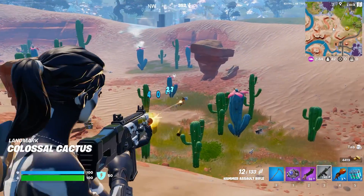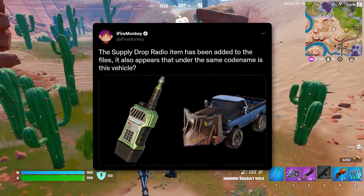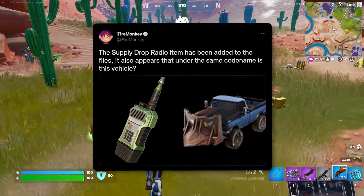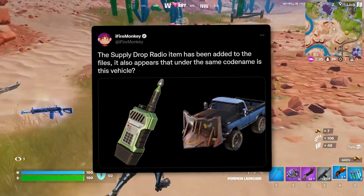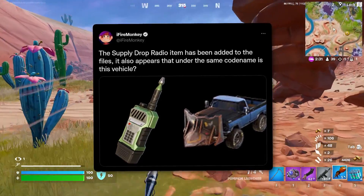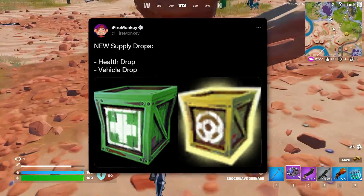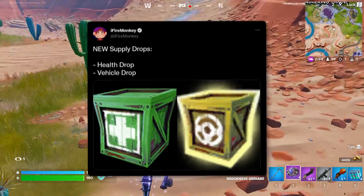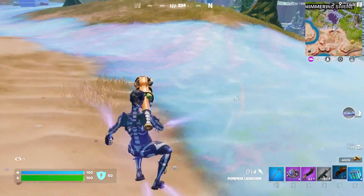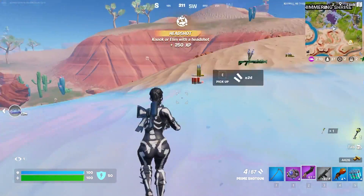Looks like we have a new item found in the files: the Supply Drop Radio Caller. You'll find this item and be able to call down a supply drop — not the normal supply drop, but one of two new ones: a vehicle supply drop and a health supply drop. The vehicle one will likely drop vehicle-related items like tires, cow catchers, repair torch, and gas cans, while the health supply drop will have a chance to drop any healing items.